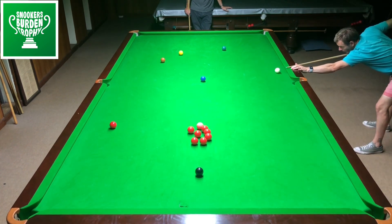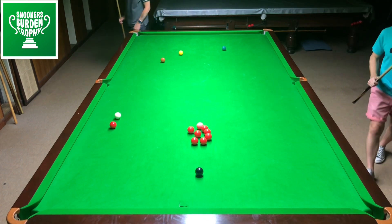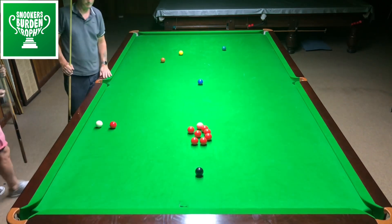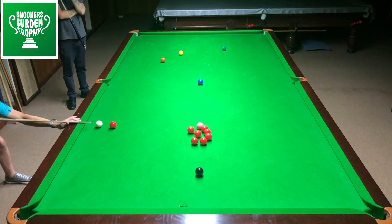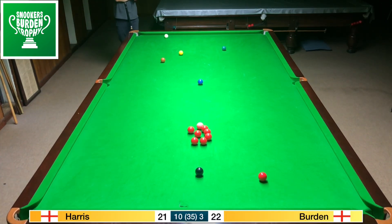I'm gonna have to play for this red to the left. Just over hit it — so last break over I think. There's a half chance here of potting this red to the right pocket down on the black side but it's a little bit of a shot to nothing. I'm gonna leave the white safe. Left the white safe. So there we go — 21, 22. Very close.